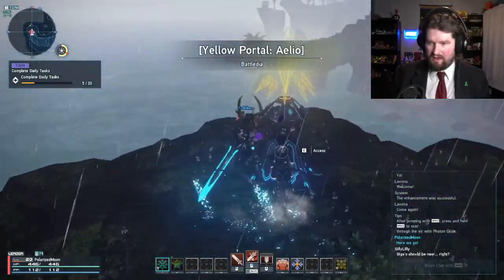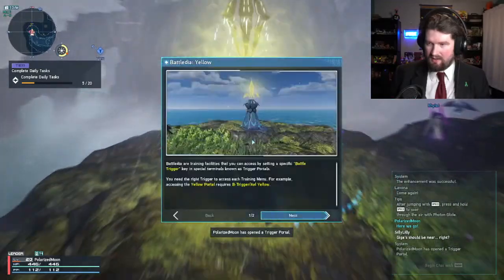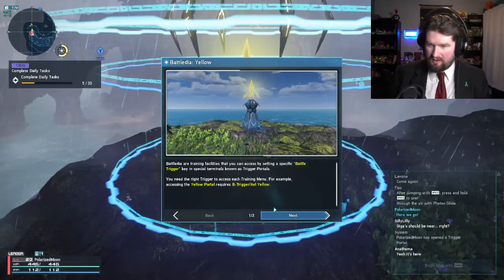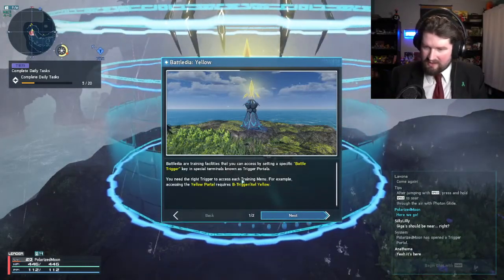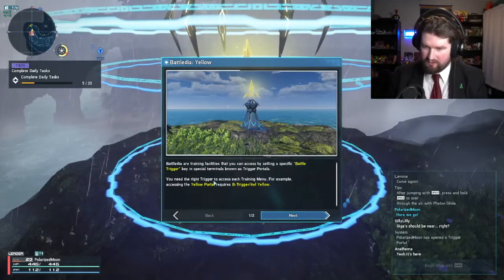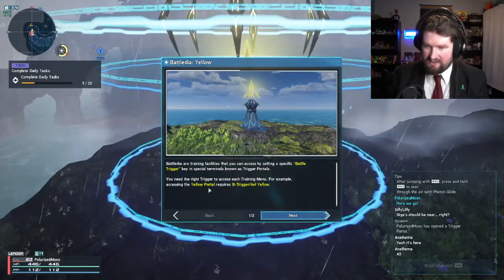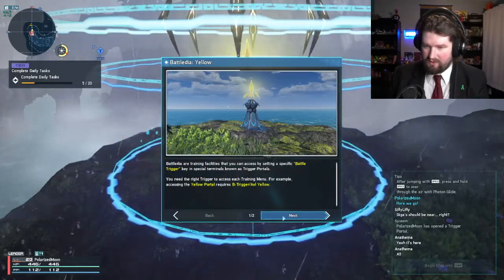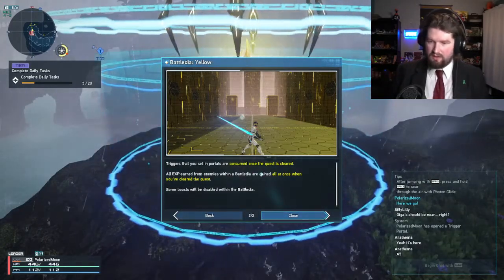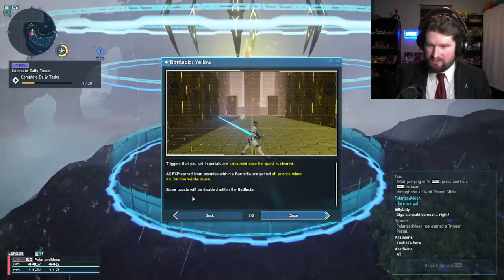Yellow portal - Aleo. Battle DR are training facilities you can access by setting a specific battle trigger key in terminals known as trigger portals. You need the right trigger to access each training menu. For example, accessing the yellow portal requires B trigger Aleo. Triggers you set in portals are consumed once the quest is cleared. All experience earned within the battle DR are gained all at once when you've cleared the quest. Some boosts will be disabled.